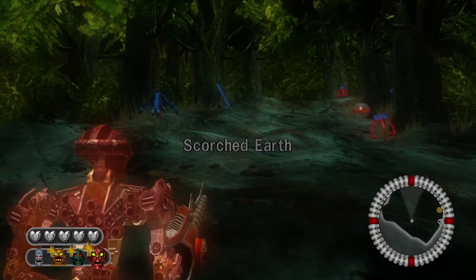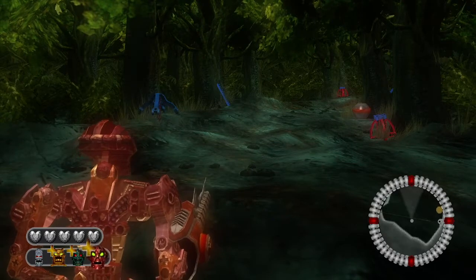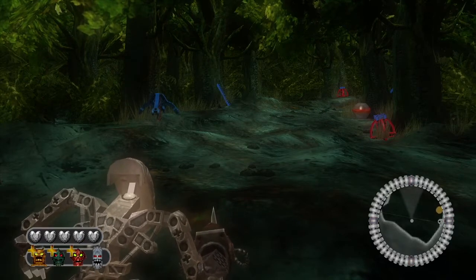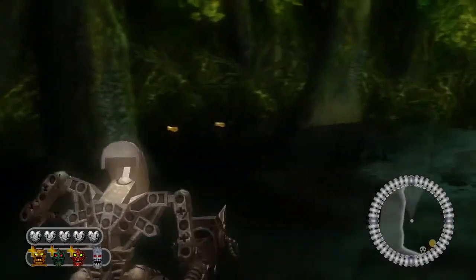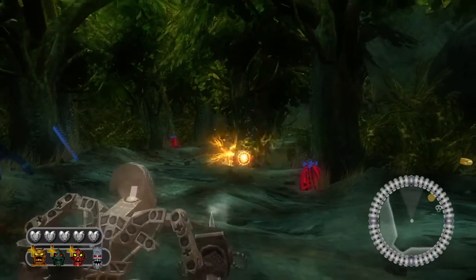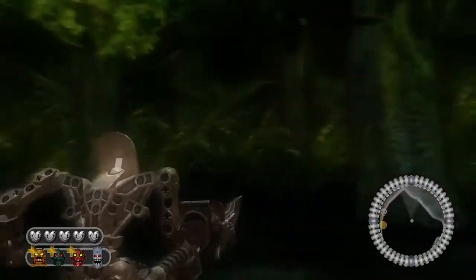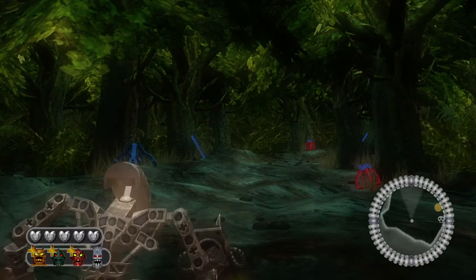We are now on Scorched Earth. I'm going to find the gold canisters off camera, but I'm going to show you where you can find them. Here's the other character we can play as — we can now play as Vezon. He automatically replaces the other Piraka, which means you can't play as Hakann, Vizok, Falk, Zaktan, Raidak, or Avak. For his weapon he can shoot rapid fire.